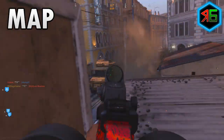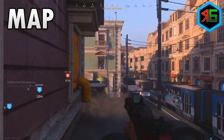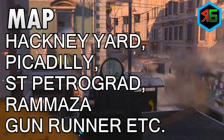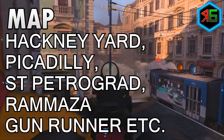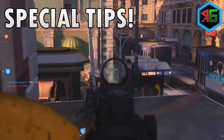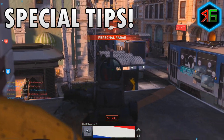The maps don't really matter too much, but you want to choose ones where you've got good mounting spots that look onto areas where there's lots of enemies running through. Generally the maps I suggest would be ones like Piccadilly, Gunrunner, Hackney Yard, Saint Petrograd, and Ramaza. If you stay tuned to the end of the video I'm going to show you the best spots on all these maps. I'll quickly talk through some special tips, then we'll move on to the class setup, and then the best map spots for mounted kills.